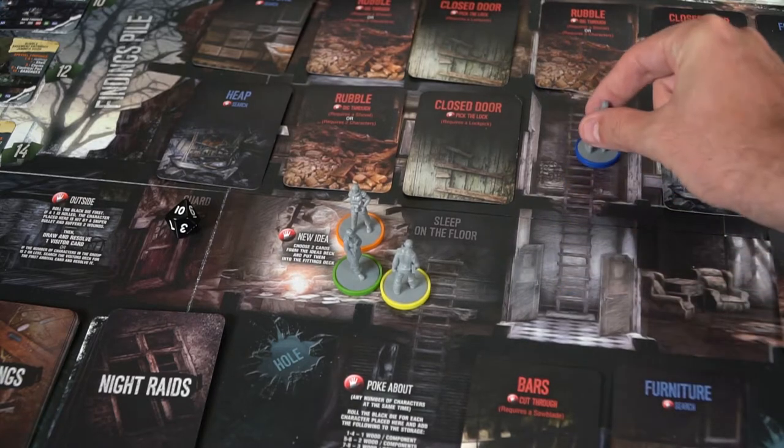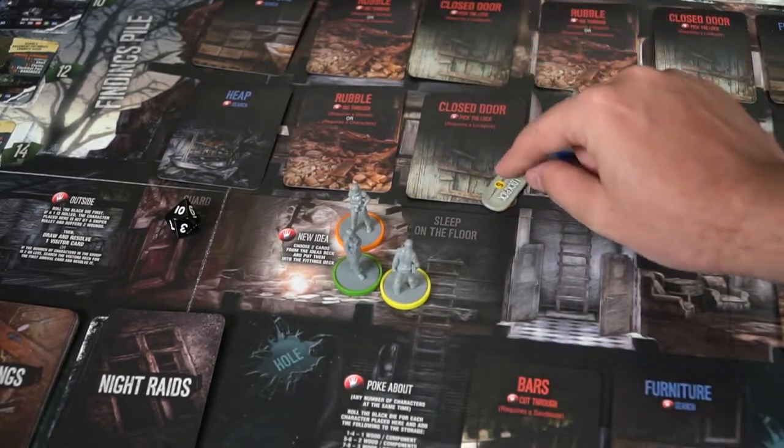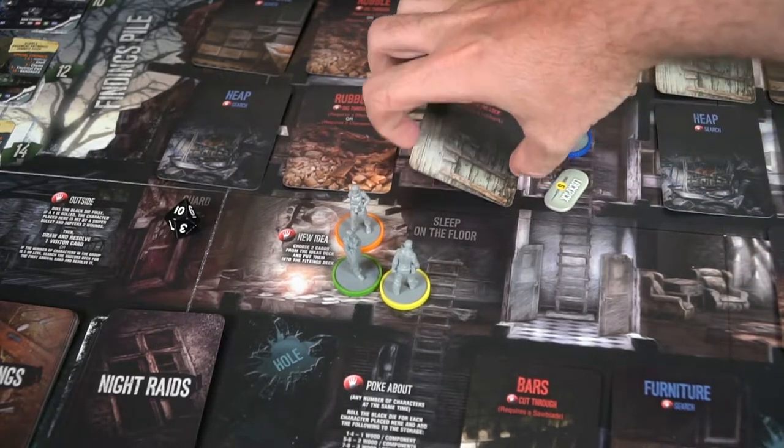After you've completed the morning phase, you move on to the day phase. In the day phase, each character gets assigned three actions. However, if they're suffering from hunger, illness, fatigue, misery, and so on, for each black dot associated with their negative effects, you will lose an action for that character. So if a character has three black marks, they won't be able to do anything — which can be detrimental. Make sure you feed them, keep them from being depressed, hungry, or thirsty.